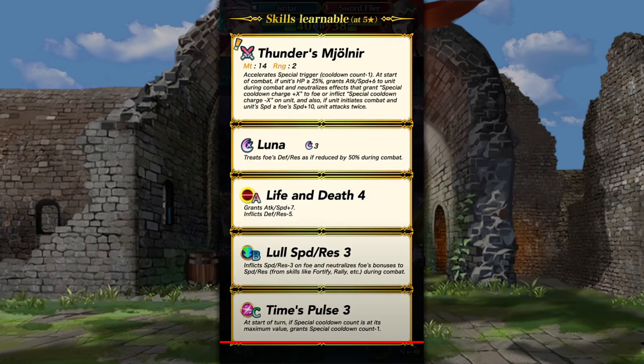It's like an alternate universe where she is not with Julius and all them. Thunders Mjolnir — Accelerate Special Trigger at start of combat if unit's HP is above threshold, grants Attack and Speed plus 6. It neutralizes effects that grant Special cooldown charge plus X or inflict Special cooldown count minus X on unit. And also, if unit initiates combat and unit's Speed is greater than foe's Speed plus 10, unit attacks twice. When I first saw that we were getting Ascended Ishtar, I kind of expected her to get Null Follow-Up and Wind Sweep in her weapon since that's kind of what people do with the Resplendent Ishtar.